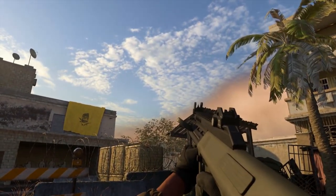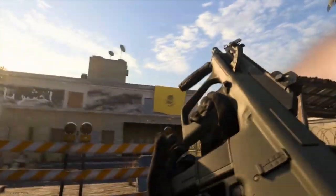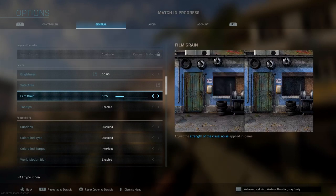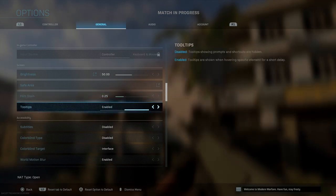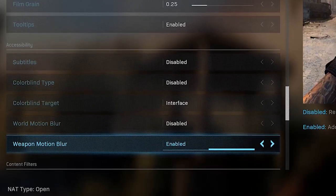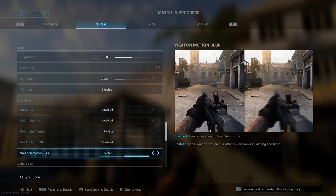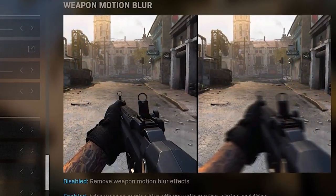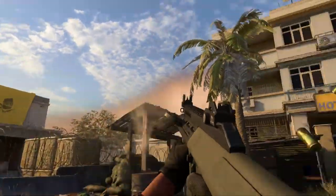Your game might look kind of blurry and annoying. To fix that, hit Options, go down to Options, then General. You'll see where it says World Motion Blur — disable that — and Weapon Motion Blur — disable that too. As you can see in the preview screen on your right-hand side, there's a big difference between disabled and enabled. It just looks a lot better.